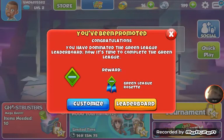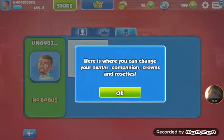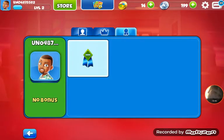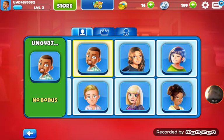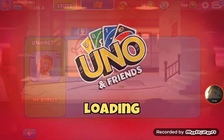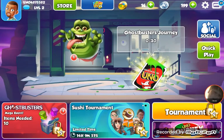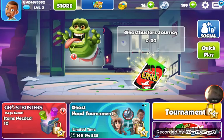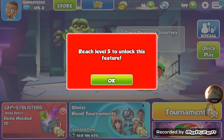There's something on the main menu — it says you've been promoted. You've done all of the green league labor, now it's time to complete the green league. Customize — here you can change your avatar and companion. What companion? There's no other person except him and the other people. What do you mean? Sushi tournament. I have to reach level five to get slime.